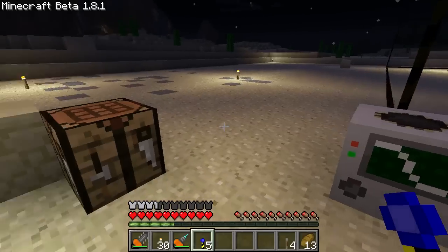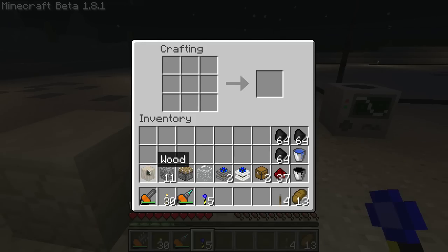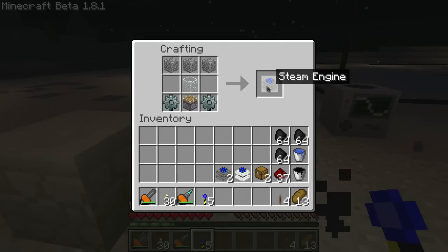I'll show you how to make one. You'll need a piece of wood, 11 cobblestone, a piston, and a piece of glass. Take your wood, turn it into planks, turn all those into sticks, and make two wooden gears. Upgrade those two to stone gears. Put those in the corners, piston in the bottom center, glass in the middle, three cobblestone at the top, and you've got a steam engine.